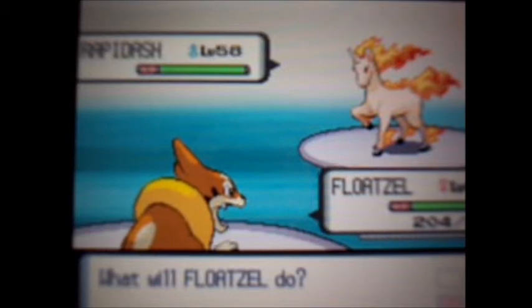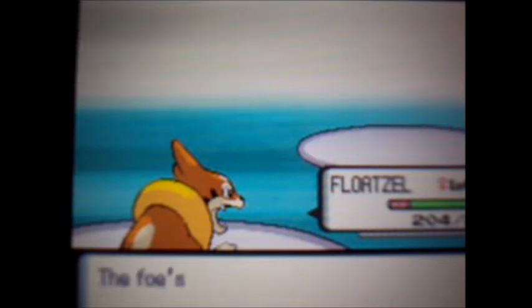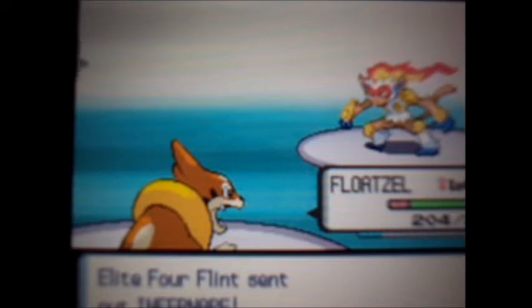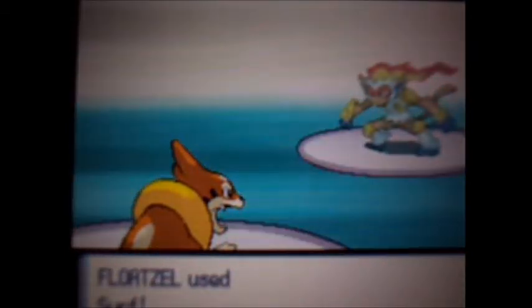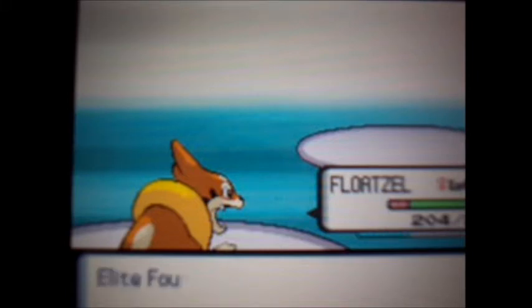A good water type for this battle will basically get you through it, except for two — actually three — of his Pokemon are not fire types. His big bad boss Pokemon comes out pretty early: Infernape, level 61, fire-fighting type. It does hold a Sitrus Berry, so try to knock it out without activating that. Moves: Flare Blitz, Thunder Punch, Earthquake, and Mach Punch. Watch your water type against Thunder Punch — it might faint, and you need it for the rest of this battle.